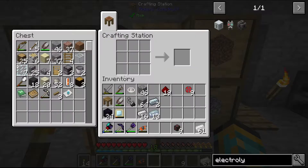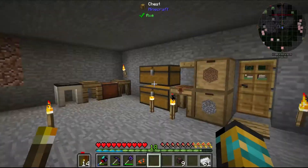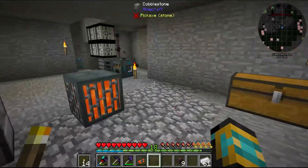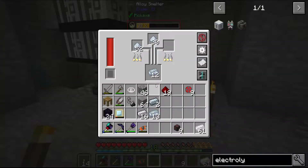Gold dust, iron dust - the recipe. We have a separator and that's good. We have it for a reason - at least I can say that.